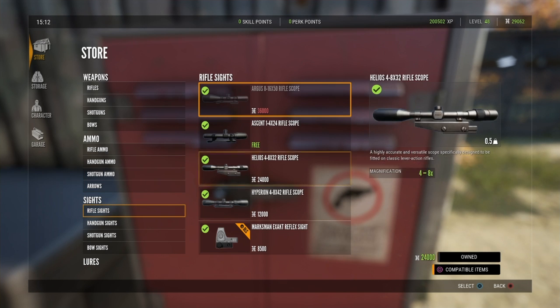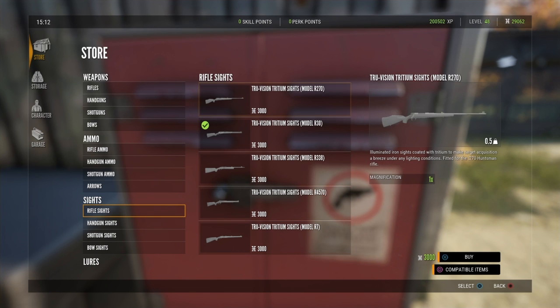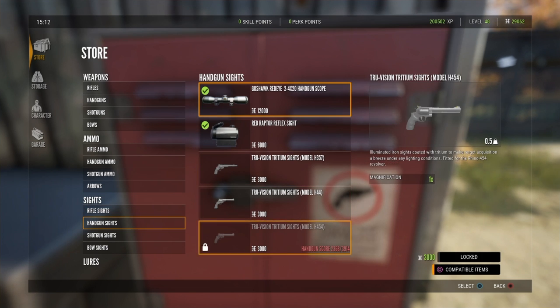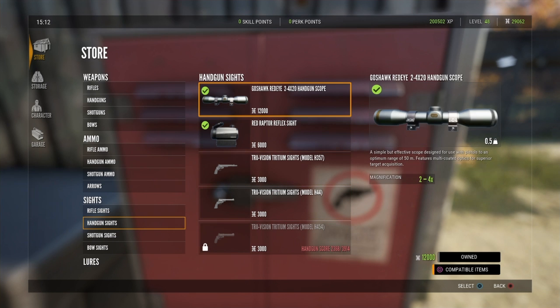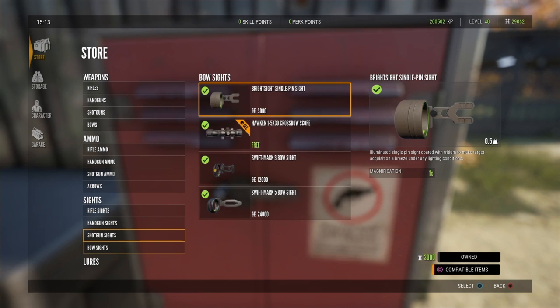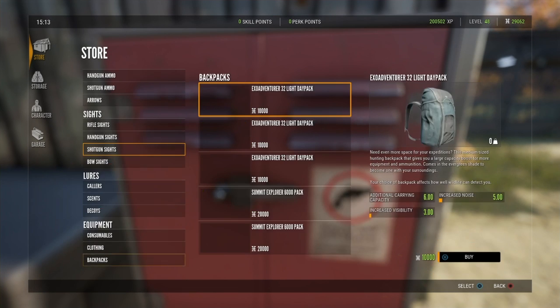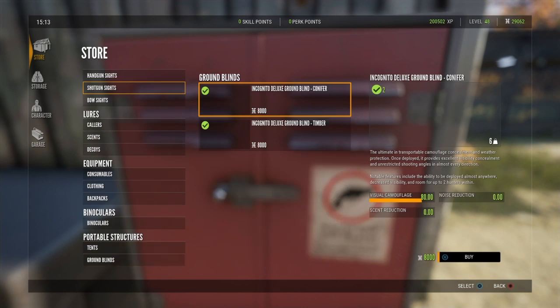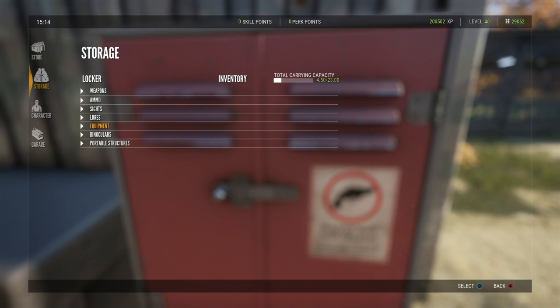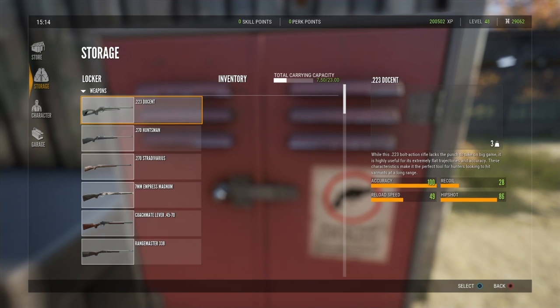Let's check the rifle sights for anything new — doesn't look like it. Nothing new for the pistol sights either. But over in the shotgun/handgun section, we do have something new: the Falcon 3-9x45 Drilling Scope. We're going to be checking that out. I believe there's nothing else with this update besides the Weapon Pack 2, but once I check the patch notes I'll make a video on them.